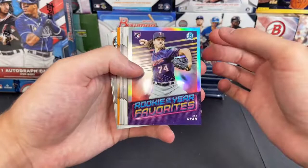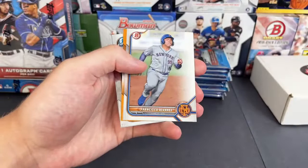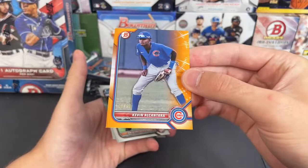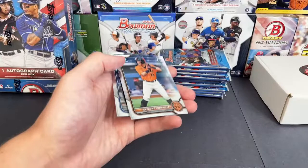Let's see what we got — Madrigal, Carlson, Joe Ryan, Rookie of the Year favorites, Bobby Witt Jr., Gonzalez. The orange paper out of 25 — not a first Bowman — going out to the Cubs, going to be a Kevin Alcantara, 16 out of 25 for the Cubbies. Nice card right there. Fidel Montero.